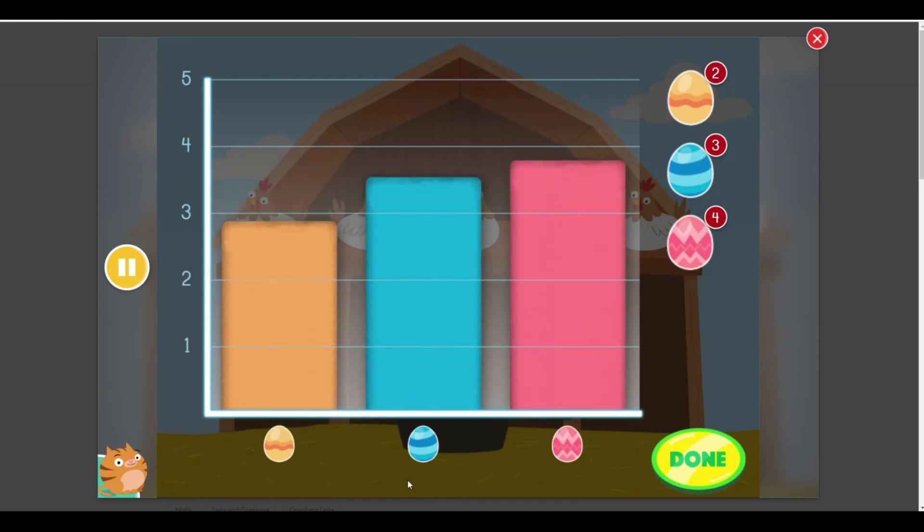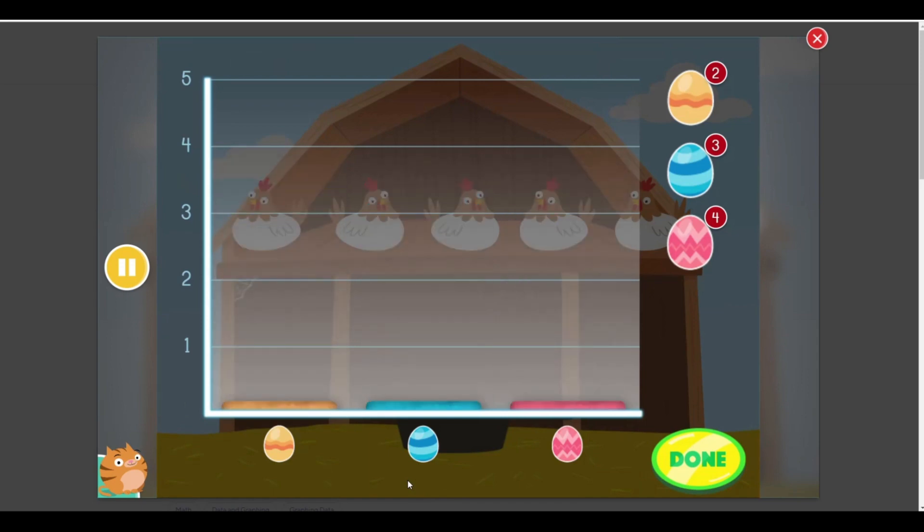Great job sorting. Now, help Farmer Brown figure out how many eggs are in each category. Drag the bars on the graph up or down until they match the numbers.